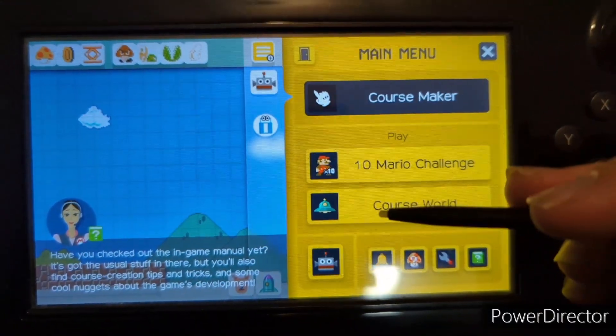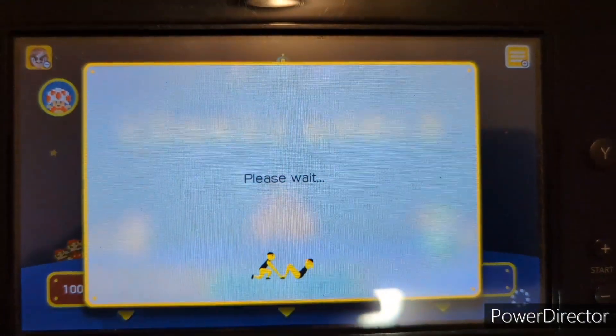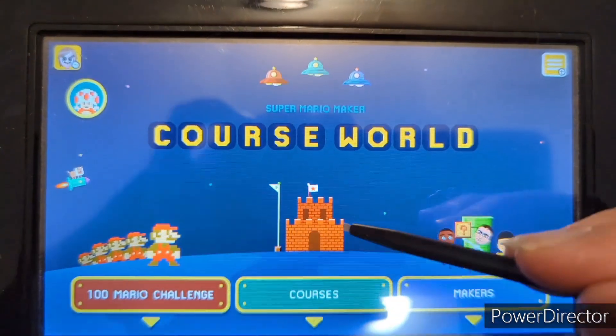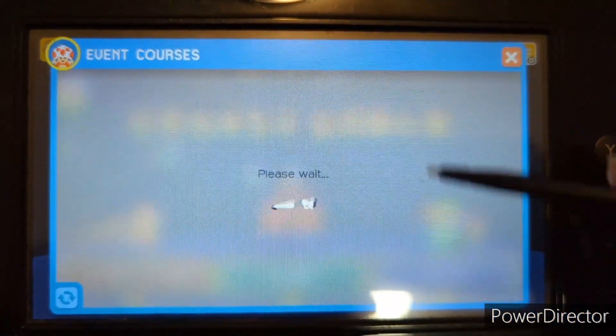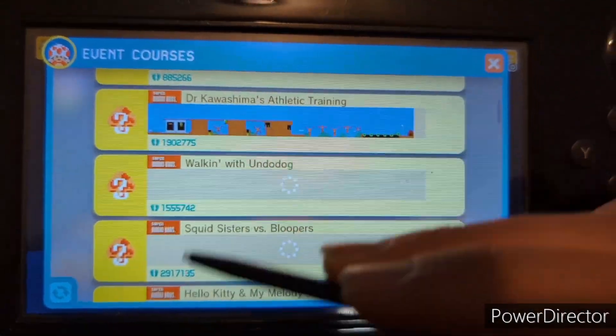One of my favorite parts about the game is the Course World. You get to go online, download courses from other people, upload your courses, and boom. You can tell the Course World has a bunch of potential on all three versions. And right here — edited event courses — which is my favorite part, where you can unlock these mystery costume Marios.